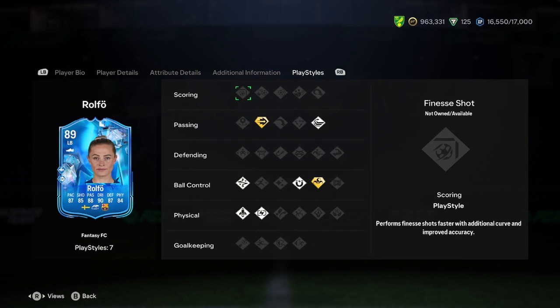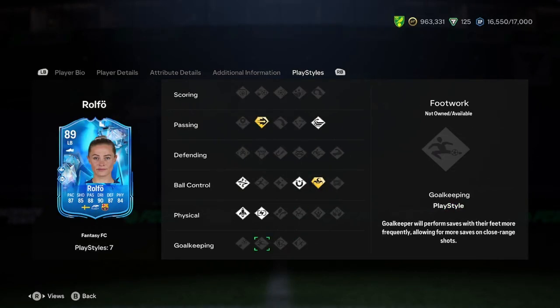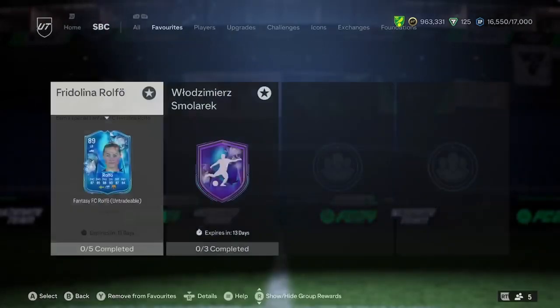This looks like a really, really good centre-mid, and with the two upgrades she'll be amazing. She's got Ping-Pass Plus, which is a really good playstyle, and Whipped Pass Trickster Plus. I don't really care about that — it just means she can do skills. But I'm also seeing Relentless, Quick Step, Technical, and First Touch. Really nice card.